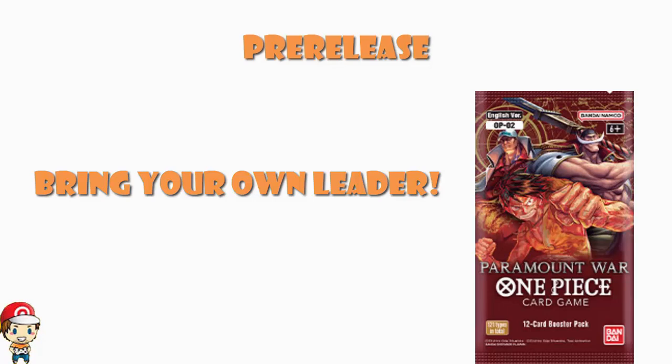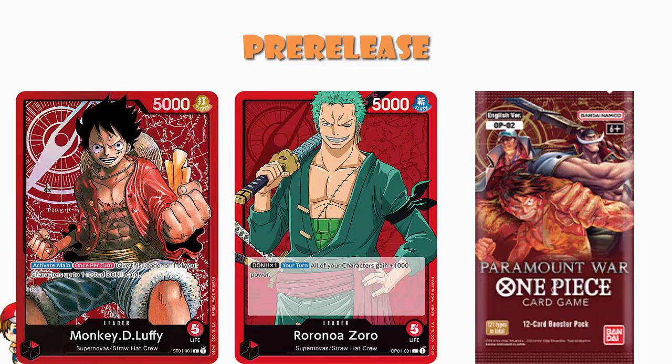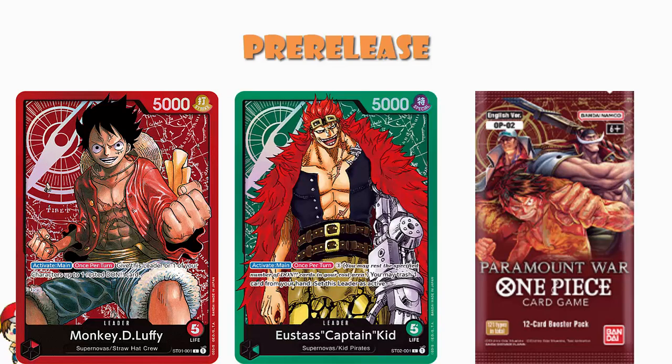Over in Japan — we cannot guarantee it's going to be the same over here — but in the OP02 meta, the best leader was Roronoa Zoro, which is a leader from Romance Dawn, meaning there's a very good chance a bunch of you have that leader right now. We know there are some excellent leaders in the starter decks — the Luffy, an absolutely phenomenal leader that lets you attach an extra rested Don, and Captain Eustace Kidd, who allows you to re-stand and get an extra attack. These are leaders that we like.